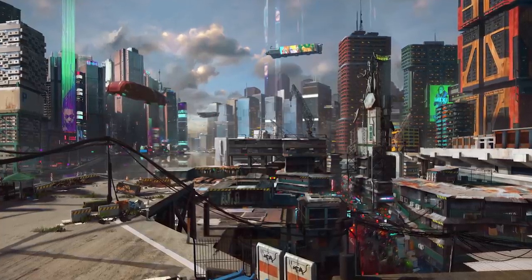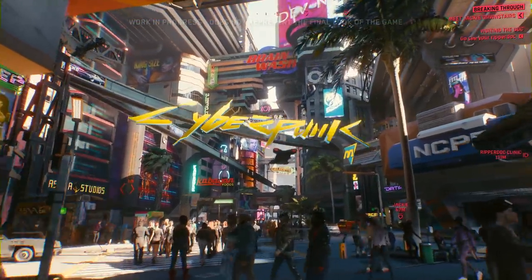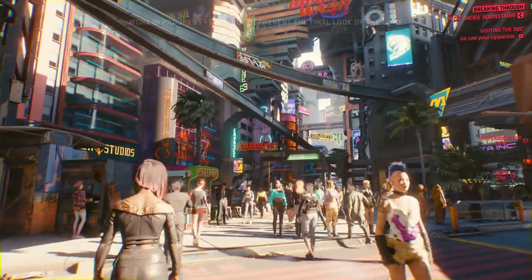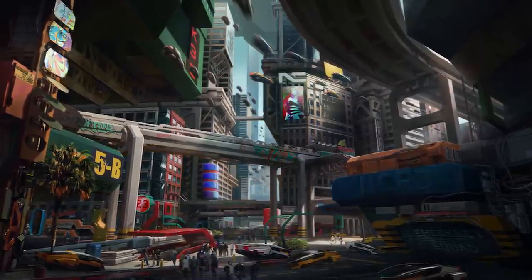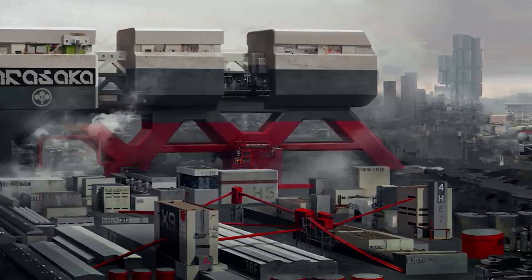So what happened? Why does it look like a decrepit hellhole now? Well, Saburo Arasaka happened. He had his own plans — all competition had to be eradicated. After the unification war, when Arasaka came back to Night City, everyone else had to go. Smaller corporations were gone, funding stopped, people lost their jobs, and Arasaka took over the waterfront, renaming it the Arasaka Waterfront.